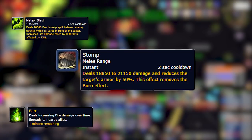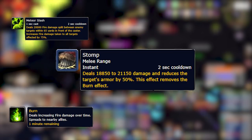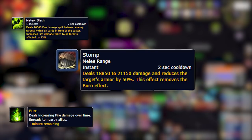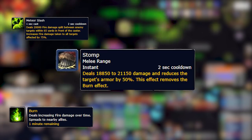Burn can also be spread to other players if you move close to them, so positioning is important. Finally, Stomp. This is cast only on the current tank and deals about 20,000 damage mitigated by armor, and reduces the player's armor by 50% for 10 seconds. It also removes any burn debuff on the player.